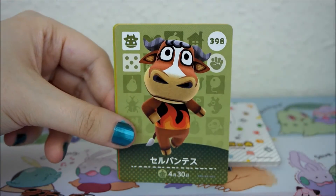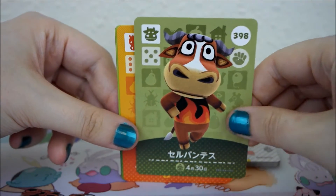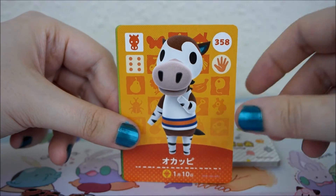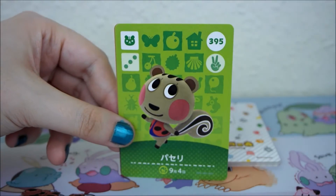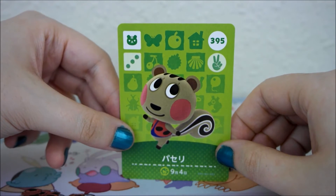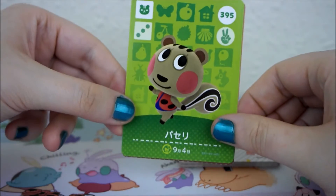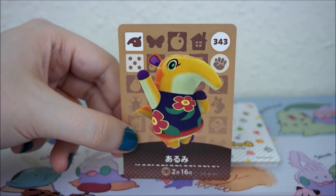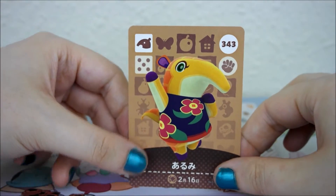Rick? Angus? Oh, Papi! I always forget her name, because I'm pretty sure her name changed after the original Animal Crossing game. Her Japanese name is Parsley. And finally, an Anteater whose name I have forgotten.